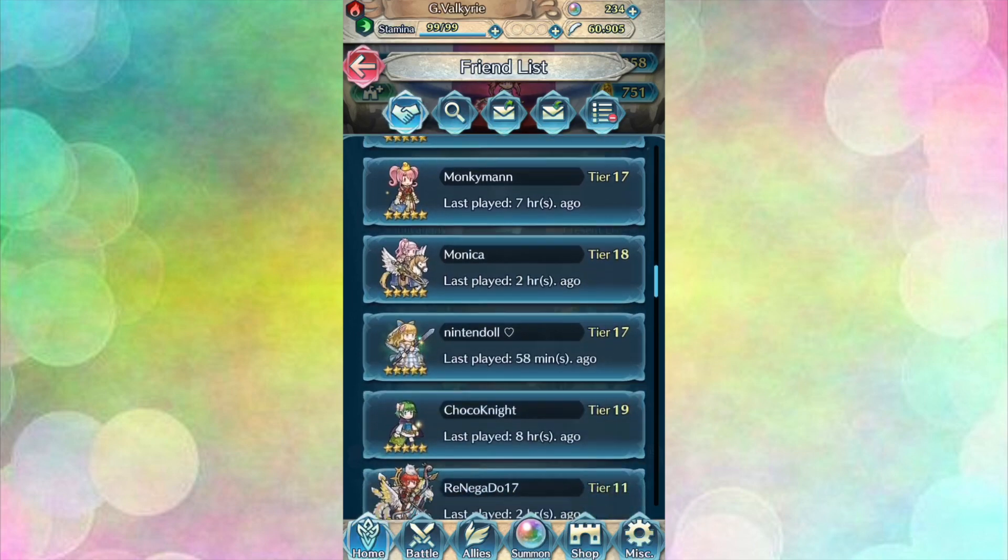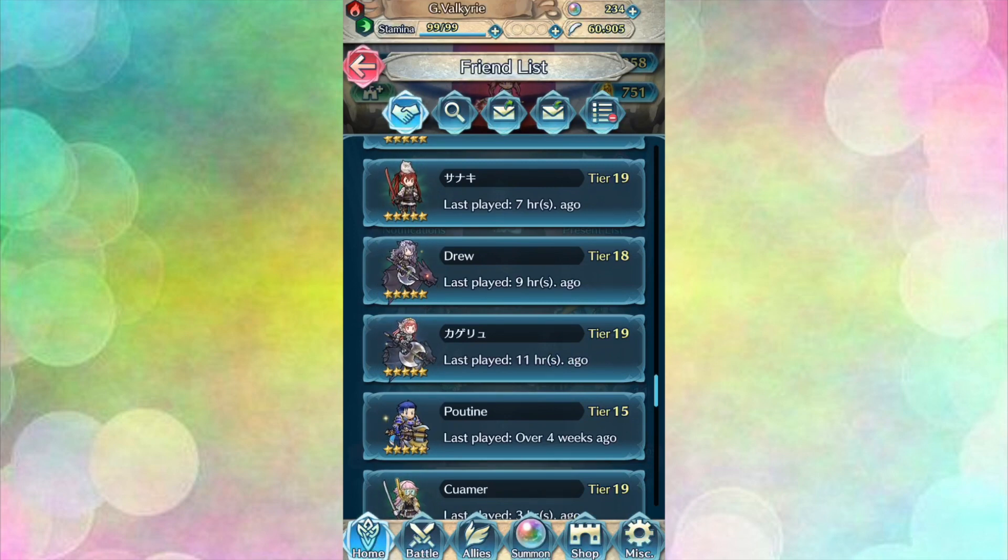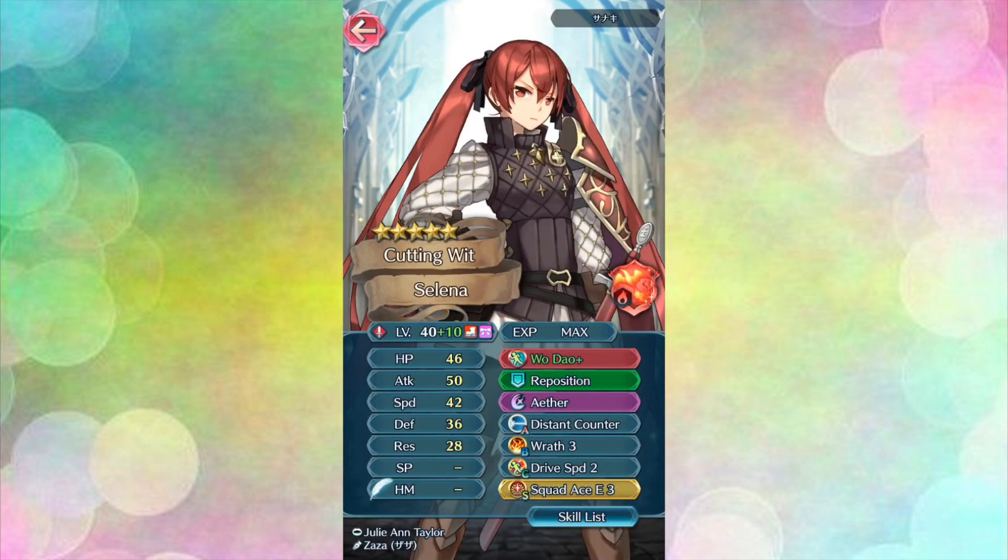Next we have a unit that I am personally guilty of foddering off as soon as she shows up in my barracks. We are going to look at a plus 10 Selena. Selena is a speedy sword unit that some may hesitate building because of her valuable assist skill Reposition. She also comes with Threaten Speed, budget Triangle Adept, and an armor-slaying weapon at 4 star rarity, so she has many good skills for inheritance. The only skill you have kept from her base kit is Reposition, and you have built her into a pretty scary unit. Selena's got really good HP at 46, a great attack stat of 50, and she is really fast with 42 speed. She's got great mixed bulk with 36 defense and 28 res.